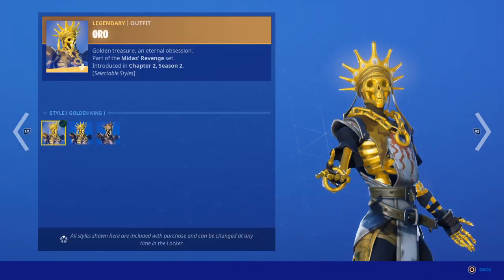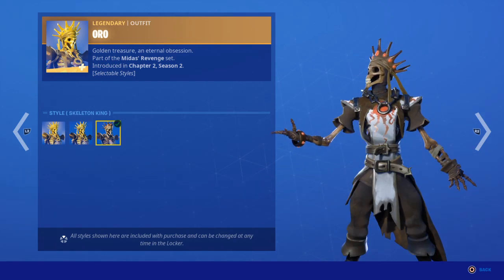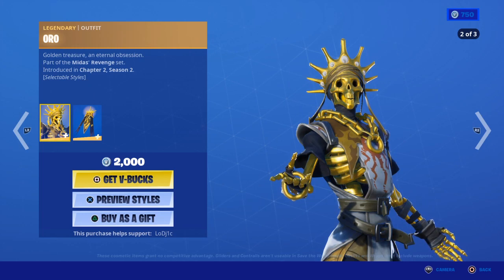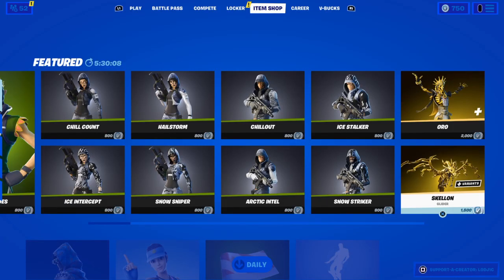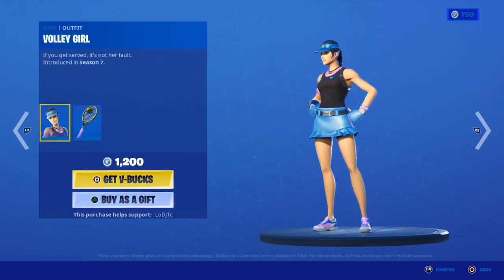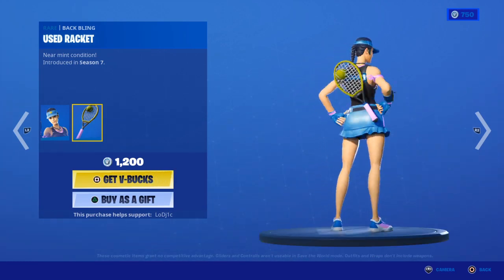We have Oro which is back, which could actually be a clue for like a live event for the end of this season, as Oro has a big part to do with Midas and Midas has a massive part in the storyline. With the Insight skin, that's actually really nice. The Volley Girl skin with the back bling used racket — I actually like this skin a lot.